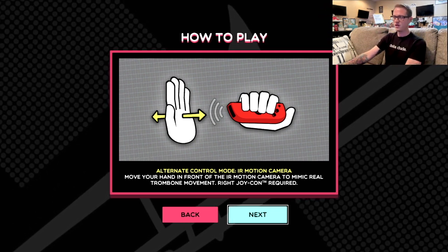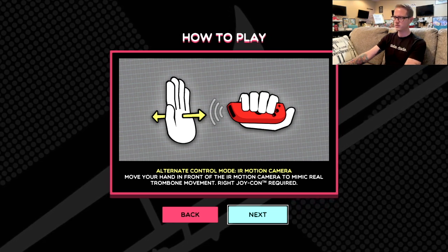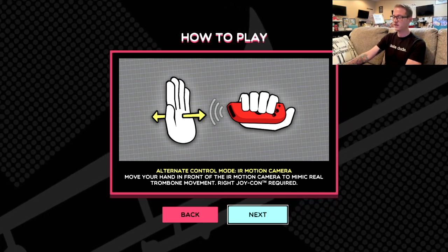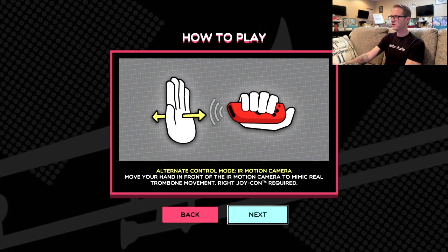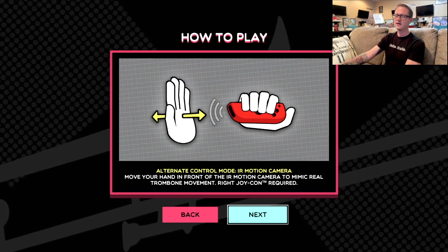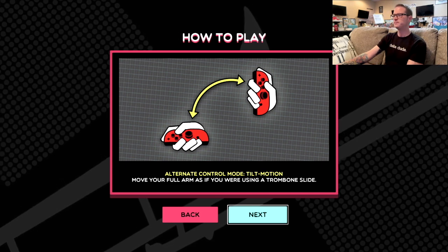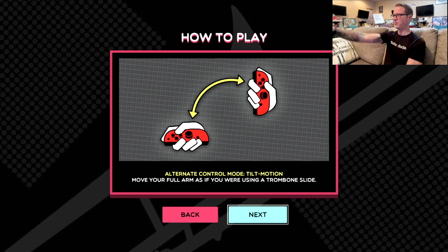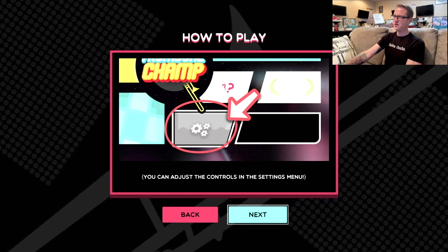This is one I want to try — move your hand in front of the IR motion camera to mimic real trombone movement. Right Joy-Con required. I have that. I've actually never played a game that uses the IR camera in any way. I know that 1-2-Switch did, but I never played that.